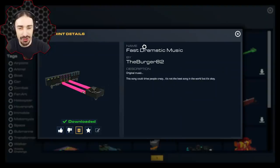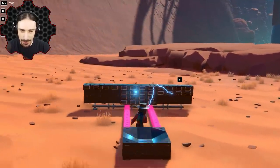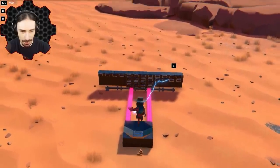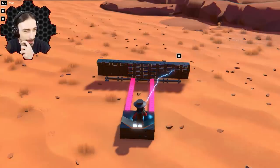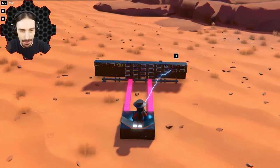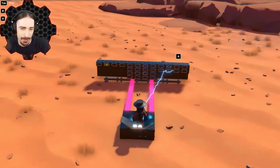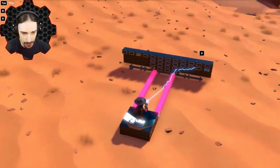All right, here we go — 'Fast Dramatic Music' by The Burger. Original music! The description says it could drive people crazy, it's not the best song but it's okay. I need you to have some more faith in yourselves! We just stand on the sensors. That's good! I love the blue on the right — that really fast ostinato is really great. Even with the noise, the different tones kind of give you the sense of kick-snare, kick-snare even though there isn't a big distinction between the two. This is nice — both sensors do the same thing. I like it!